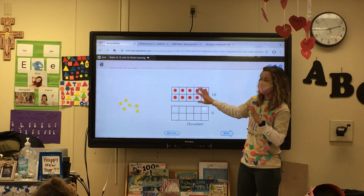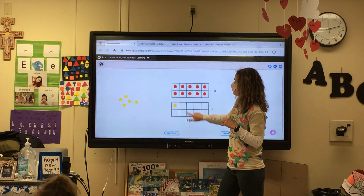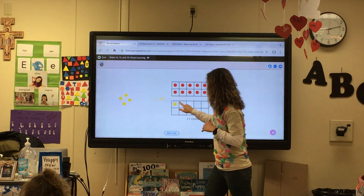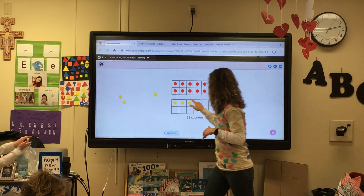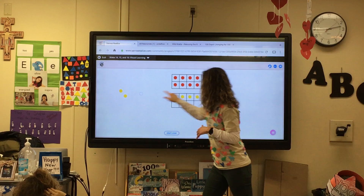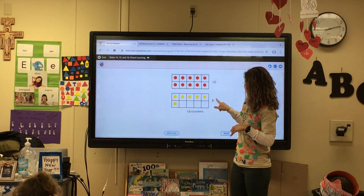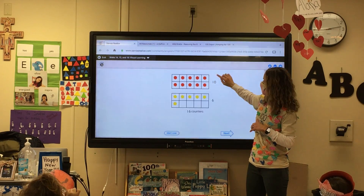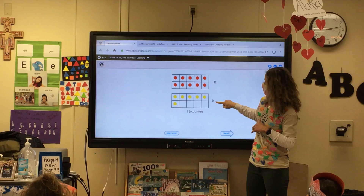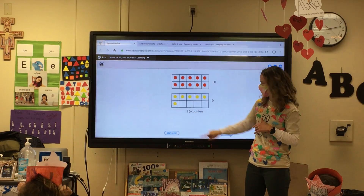Can you guys count? So after 10 comes: 11, 12, 13, 14, 15. Always fill up the top row first. So we have — the equation would be, can you say it with me? It would be 10 plus 6 equals 16. Very good.